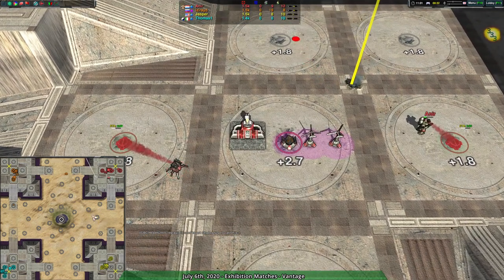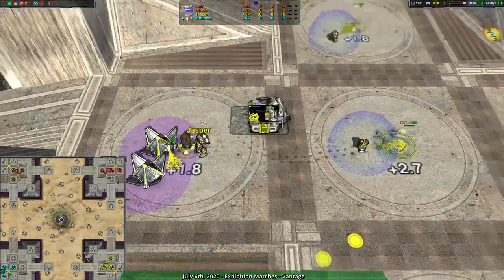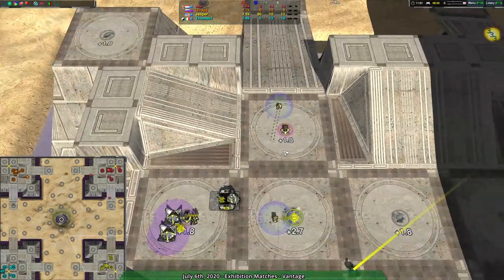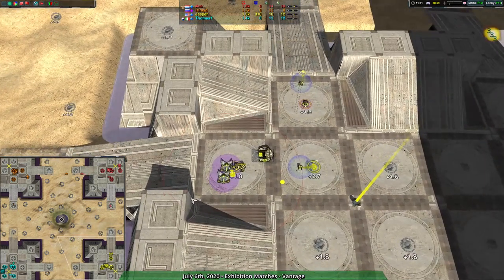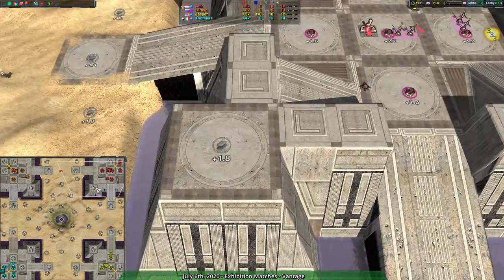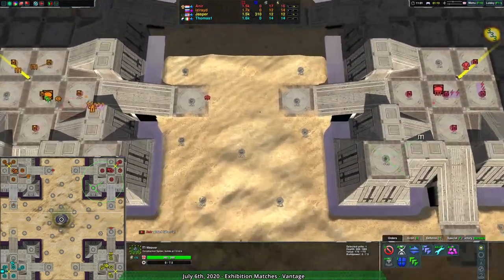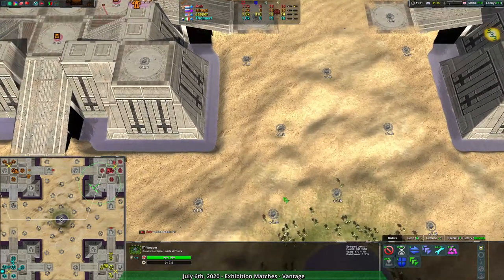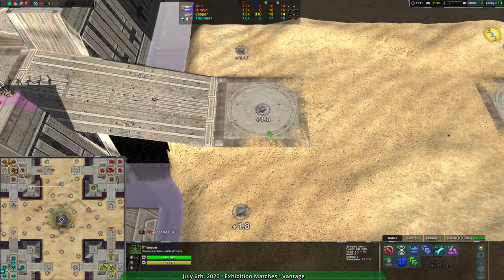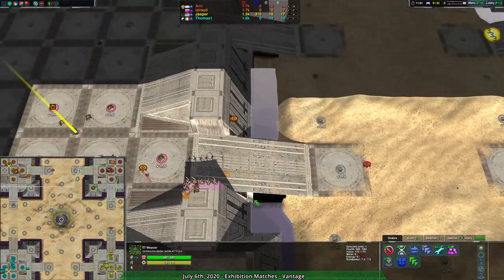Anir is starting out in the top right corner with spiders. Spiders also in the top left. Bottom left we have spiders for Thomas. And in the bottom right, rounding it out — completing the pattern — we have shield bot for Jasper. Because Jasper's an iconoclast; doesn't do what everyone else does. So Jasper's the hipster with shield bots, everyone else is spiders. Admittedly, the motes do make spiders a little less viable, but there's still a lot of cliffs, and sandcastle has some very soft terrain.